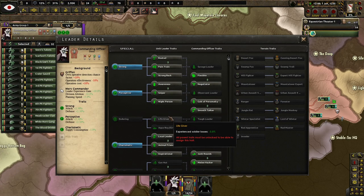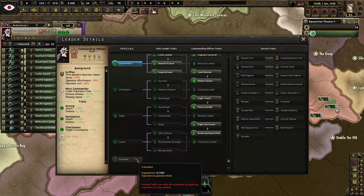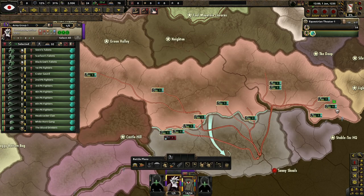They changed this up a little bit — they took out one trait and put in Cannibal. I like that one. Very interesting. I already gave them orders to come down here. Go ahead and hold, just get to the line first — if you can get to Deep Grass that'd be kind of cool.